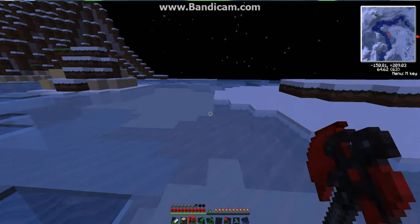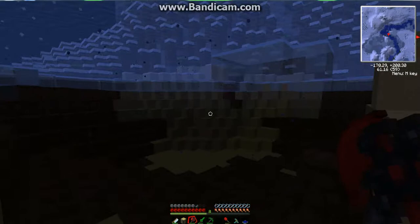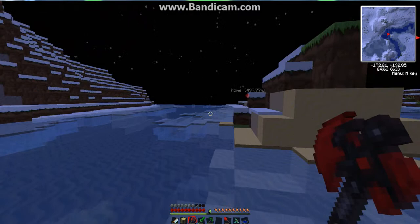There's random grass in a snow biome. There's random sand in a snow biome too. I don't know. I could still find a beach.